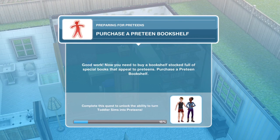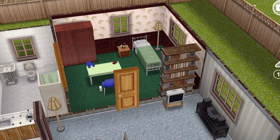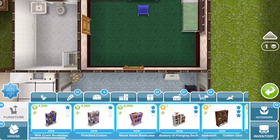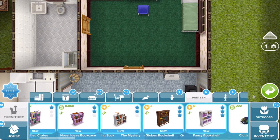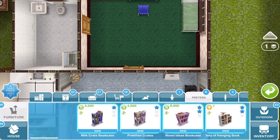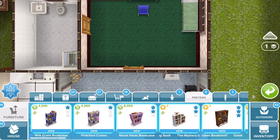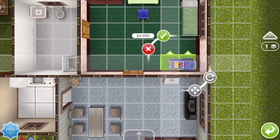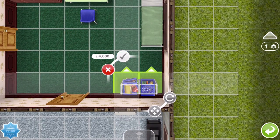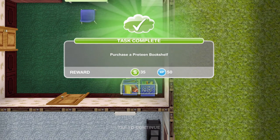Next: purchase a preteen bookshelf. You need to buy a bookshelf stocked full of special books that appeal to preteens. In the preteen section there are plenty of different options. I'm going to go with the cheapest — the milk crepe bookcase at 4,000 Simoleons. Make sure your arrows are pointing outwards so your Sims can access the bookshelf.